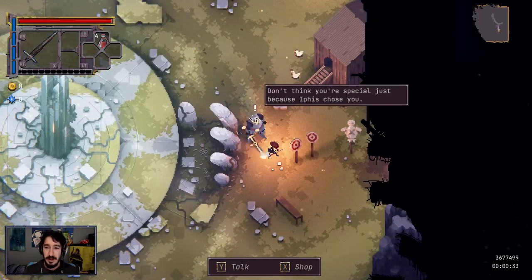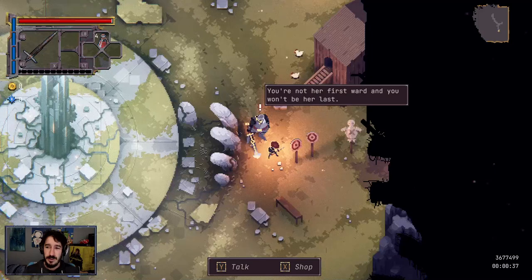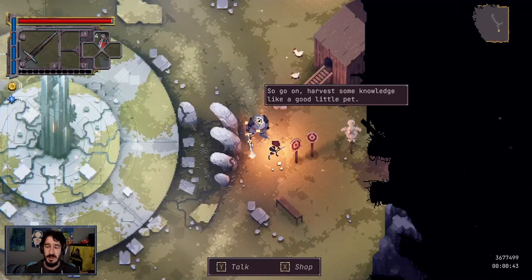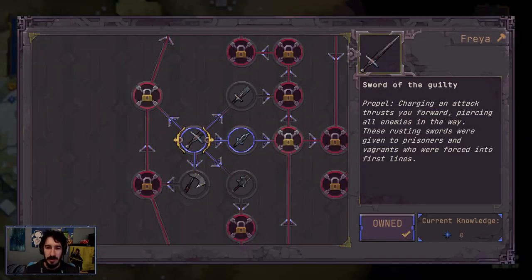Who's this guy? In-game dialogue (Freya): 'Don't think you're special just because I first chose you. You're not her first ward and you won't be her last. Sure enough, you're immortal now, but dying still hurts like hell. So go on — harvest some knowledge like a good little pet.' Should we do business? Sure, what do you got for me?